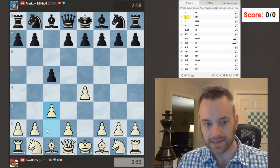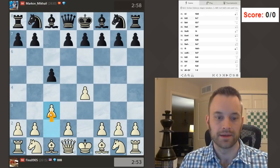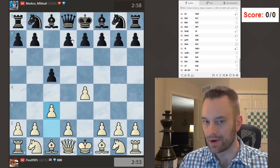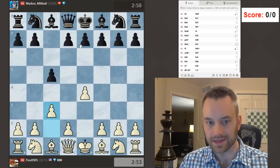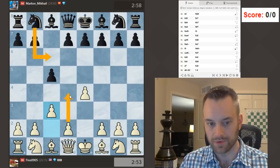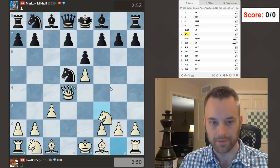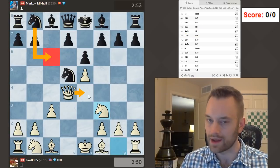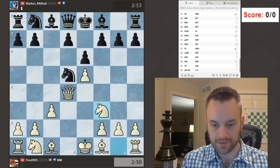I like the Alapin, by the way, as a general recommendation against the Sicilian. I teach this to a lot of my students below around 1800. It's a simple setup — you're looking to play d4 with the protection of the c-pawn. At that level, opponents will play moves like d6, e6, knight c6 — the normal Sicilian moves — and White can expand and get those two pawns side by side. My opponent played a better line, but d6 I'm not so sure about. Usually Black just plays knight c6 and I was going to put my queen on e4. Good start. Next game.